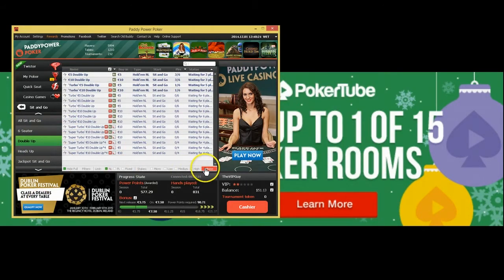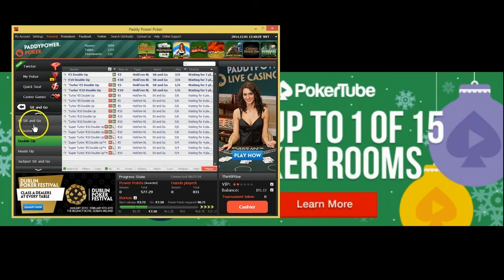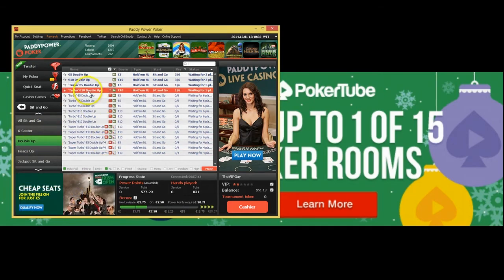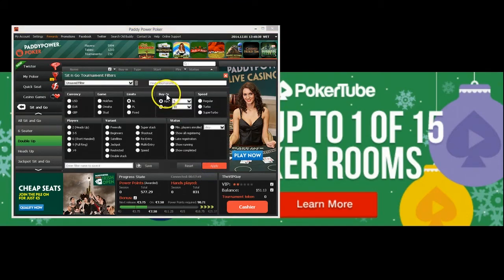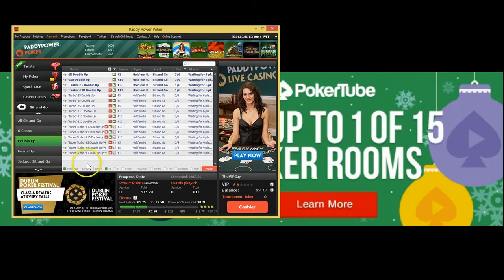I was looking through the filters and couldn't see double up at first, but there's actually a nice tab on the side of the sit-and-go section that says 'double up.' You can see what's running here. I've got a filter set for five to ten euros buy-in — min five, max ten. They're starting to fill up nicely, so we should be off and running soon and get into some strategy talk.